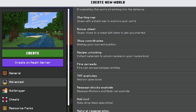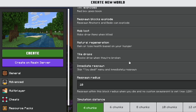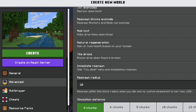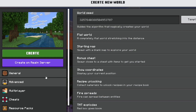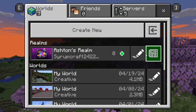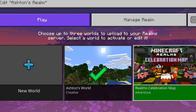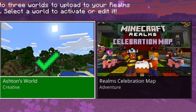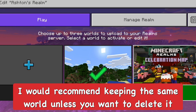After creating the world, I would highly suggest that you don't try to switch it out with another one, because I accidentally deleted my world on my realm before. Me and my girlfriend worked months on a realm and I accidentally deleted it — my bad. So make sure you just try to keep the same world and make everything permanent. There's a realm celebration map option but I'd be careful with that — it might replace your current world.